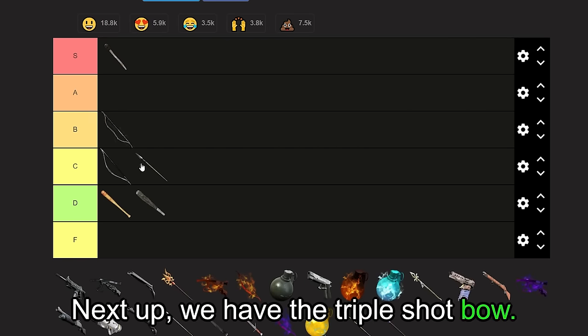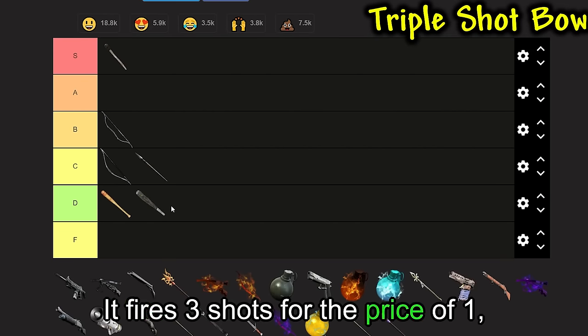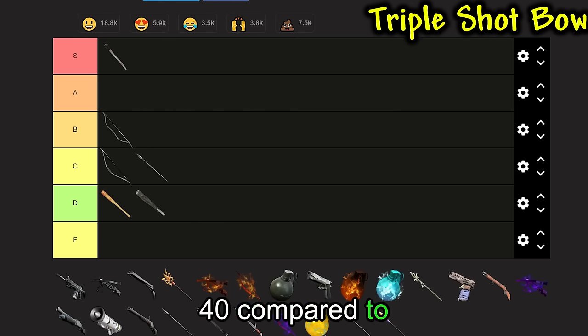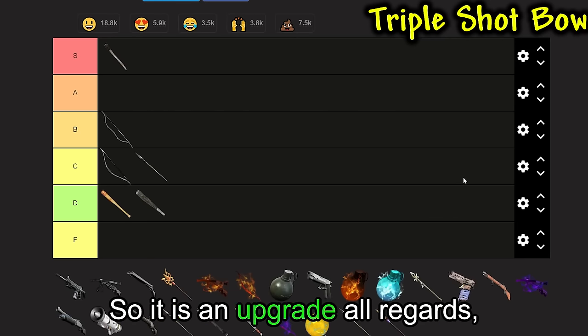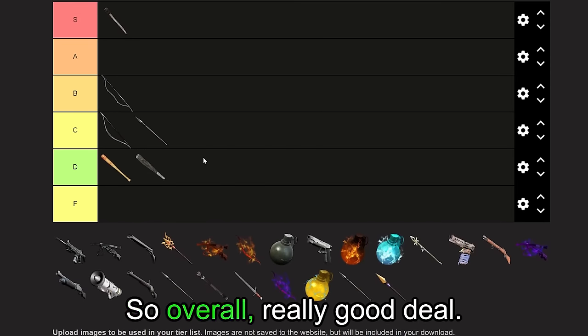Next up, we have the Triple Shot Bow. Very simple — it does more damage, fires three shots for the price of one, and it's just a good deal. The damage is 40 per arrow compared to 65 on the old bow, but since you're firing three arrows, you're at about 120 total compared to 65. So it is an upgrade in all regards and you get more bang for your buck.